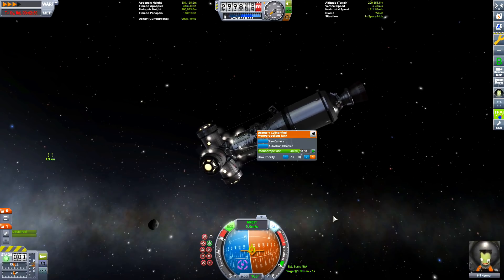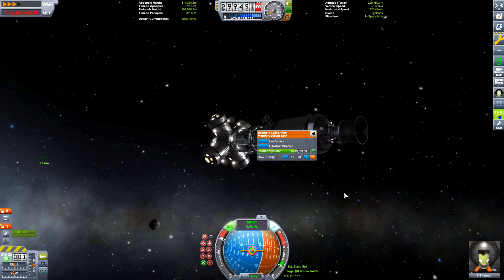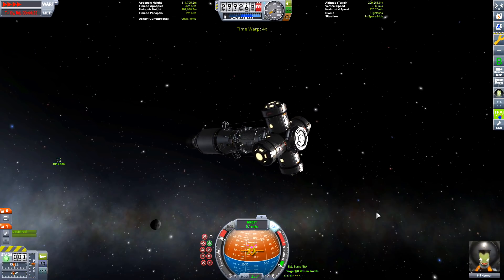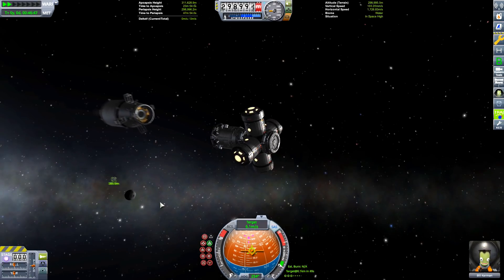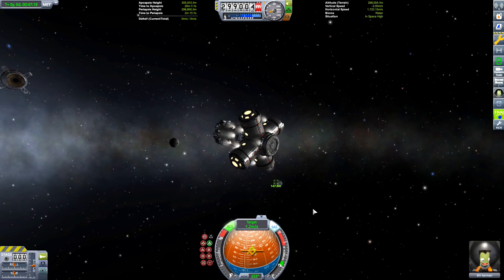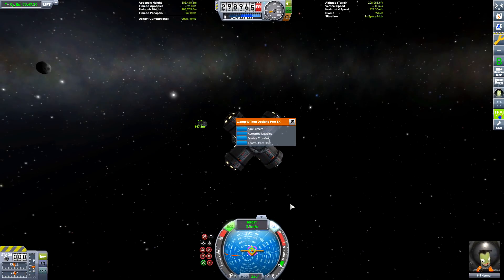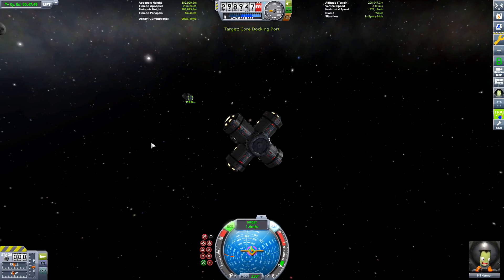Here's the part where I'm missing footage — basically I ran out of fuel. I miscalculated how much fuel I needed, or most likely I was very inefficient launching into orbit. So I had to use more monopropellant, and luckily since I'm using monopropellant tanks as a style fixture, we had enough to get a proper rendezvous with the station and still have enough left for docking properly.